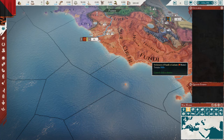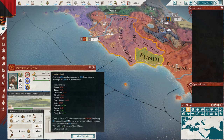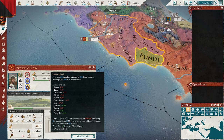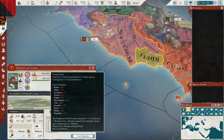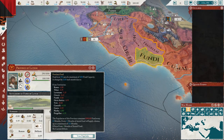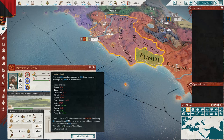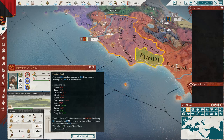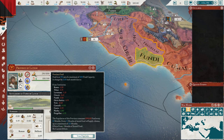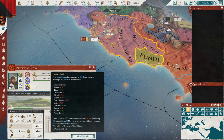Food has been reworked as well. As I'm showing here in the province of Fundi, they've added a seasonal food growth mechanic — from December to March you get a negative food modifier, but from June to September you get a bonus food modifier, reflecting winter versus summer growing seasons. On top of that, there is higher food consumption from your pops, making food a more core mechanic. Nobles and citizens consume significantly more, so sprawling cities become more challenging to feed.